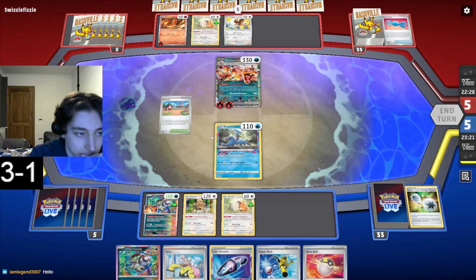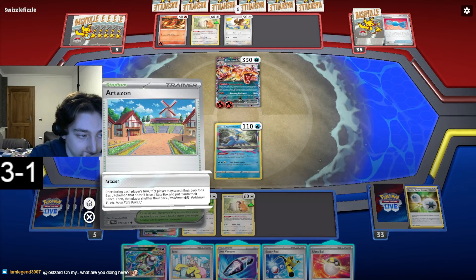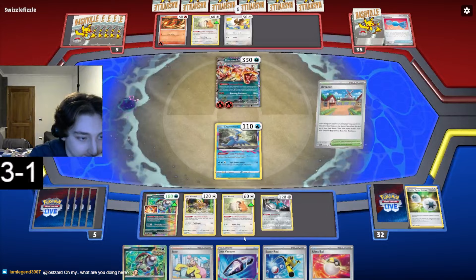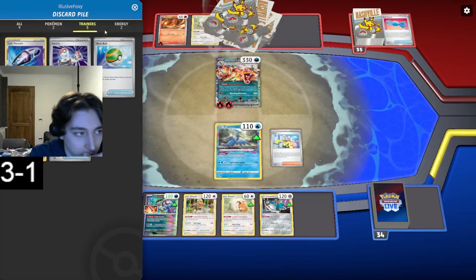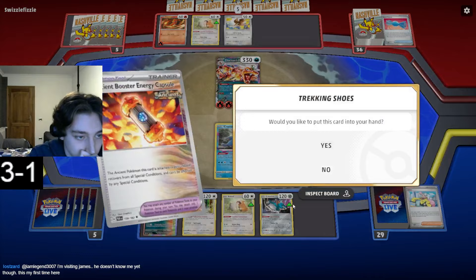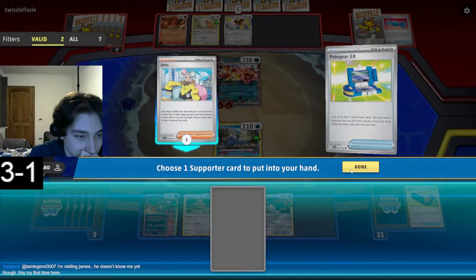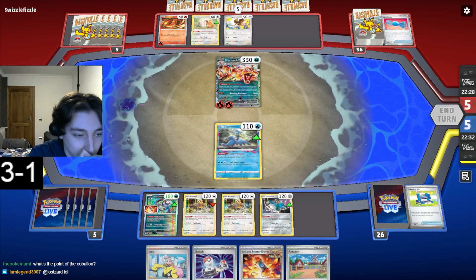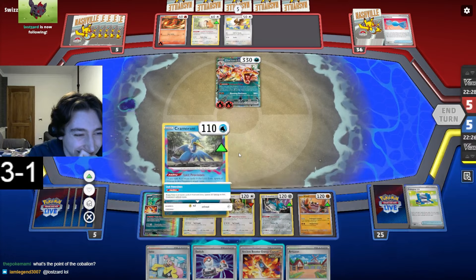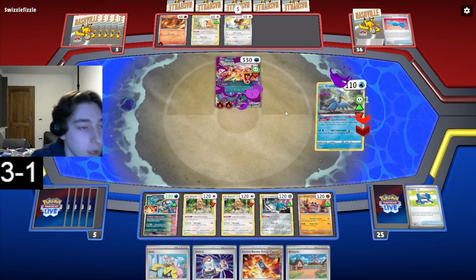We're going to get Cloth down after - we have a bunch of Switches so there's no problem here again. Ultra Ball for the barrel since we need it and just Iono by owner. Hopefully we just hit Cloth. Artisan's alright. I kinda need to take this - yeah I'll take it. I want to get Cloth because it makes things a lot easier. Burn these Poke Gears for two. Cloth - go get Switch. We can always Artisan Switch next turn so it's no big deal. Just Poison and hit for 140, put it to 160.